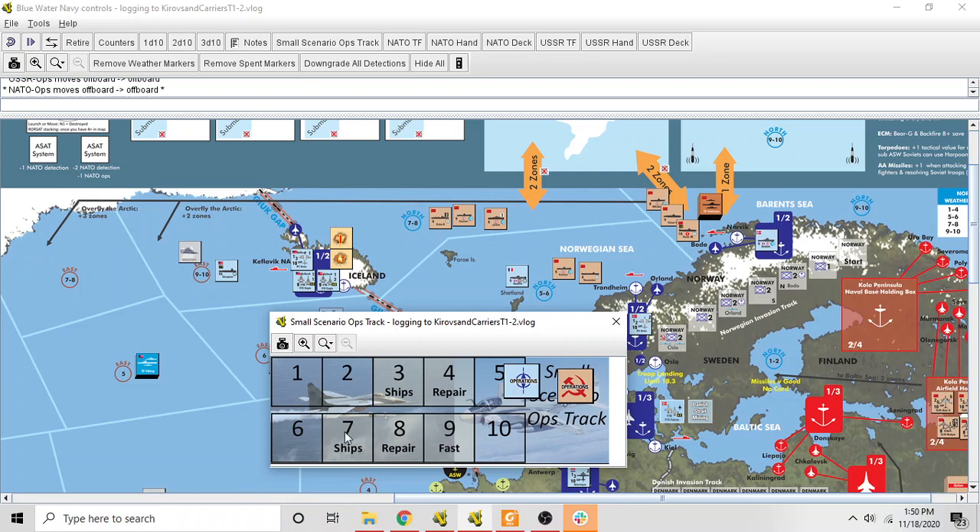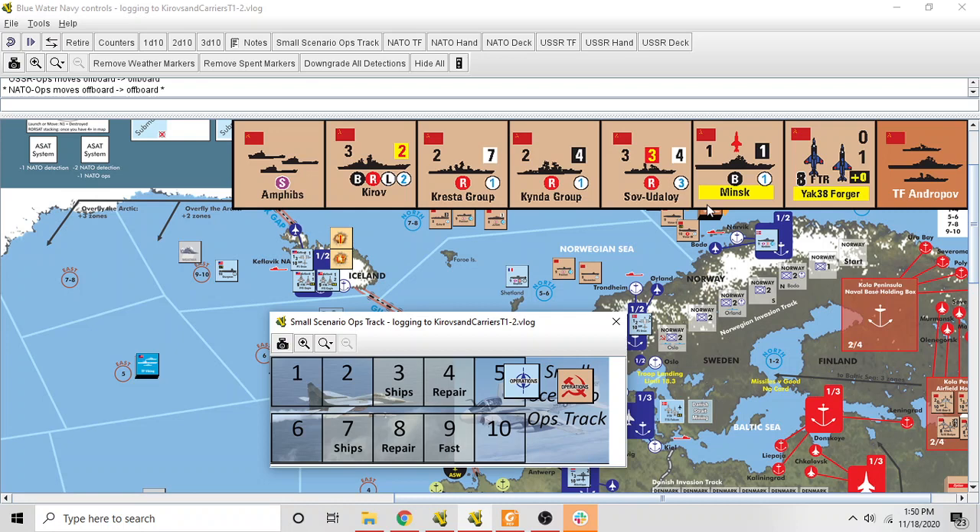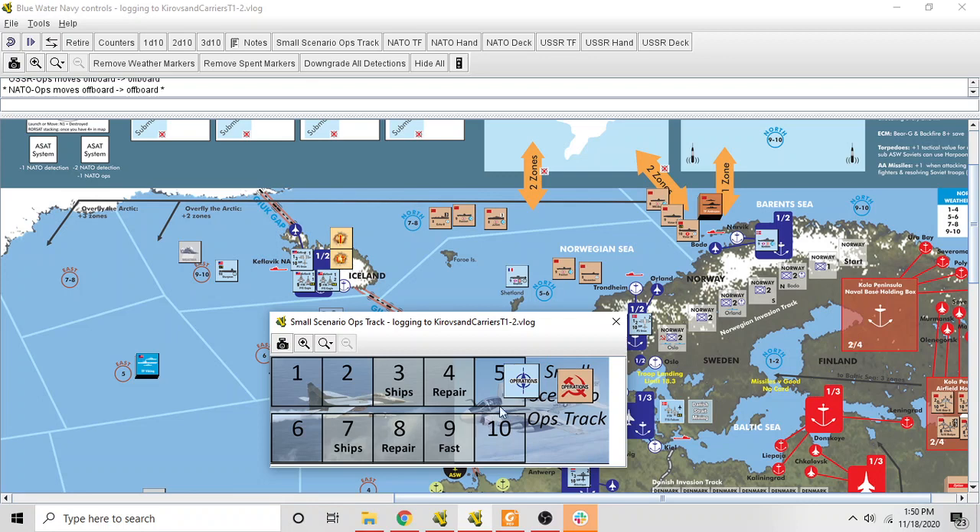The Ships events are the times that task forces move — you do not move task forces using operations points; they move by event. The Fast event is a version of the Ships event for fast task forces only. Amphibs are slow, and a slow ship inside a convoy makes the convoy slow. Any task force that does not have a slow unit in it is considered fast. During the Fast event, non-slow task forces will act. These events trigger after the action which causes both sides' markers to be at or below that event.